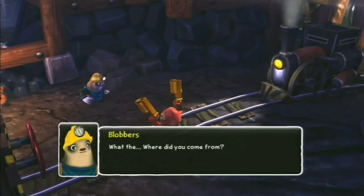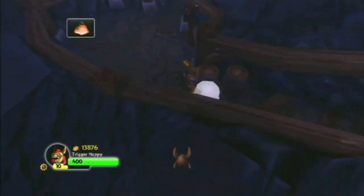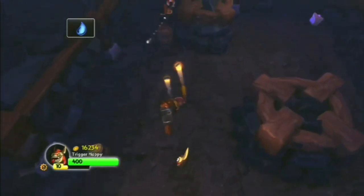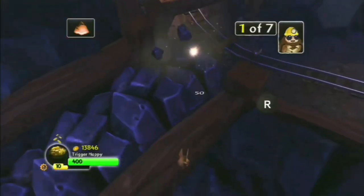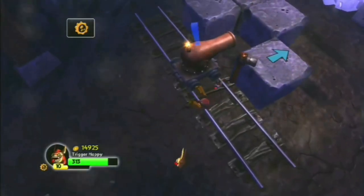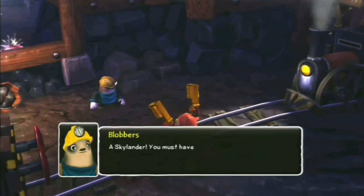We are finally back in Spyro's Adventure with Molten Mine. This one is way too short for a level this far into the game — 90% of the DS levels are longer and those are pretty short as well. Apart from that, the mine looks decent but I don't like the mining thing, and then we have boring canyon and pushing block puzzles. But at least we see Blobbers again.